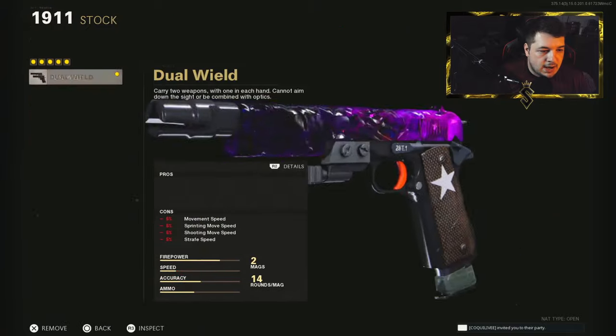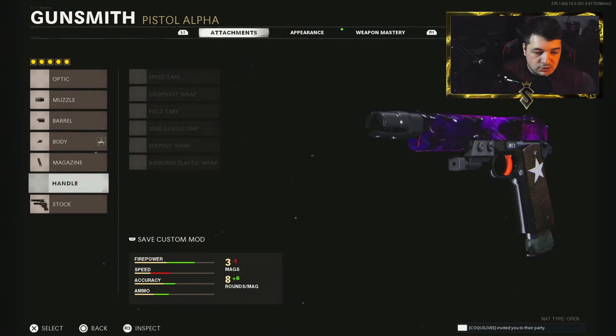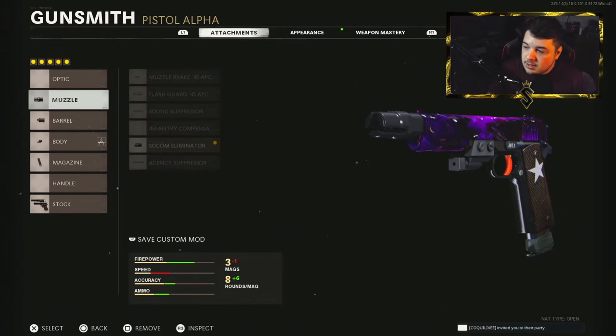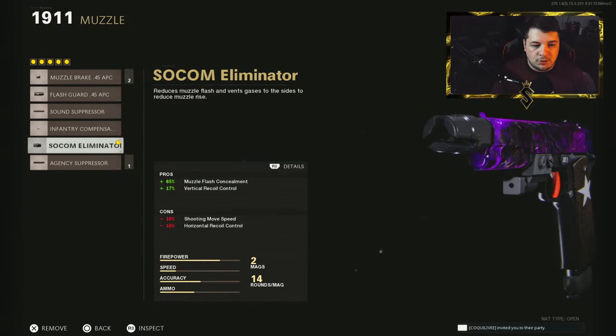Starting us off in the stock category is where you will find the dual-wield attachment. There's not much needed to say here, that's just how you get two of the weapon. In the muzzle you're going to want the SOCOM Eliminator when you're running the Task Force Barrel, which is exactly what we're going with here. It does have some kick and can become uncontrollable, so you need that vertical recoil control. You also get the muzzle flash concealment of 85%, which makes it so you only show up on the map as long as you're shooting. Once you stop, you completely disappear.